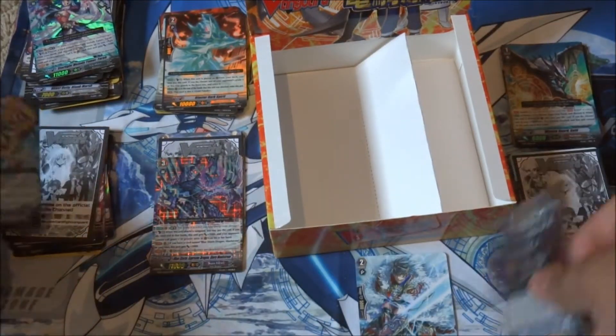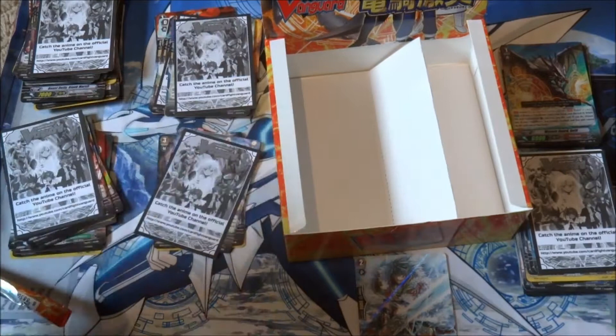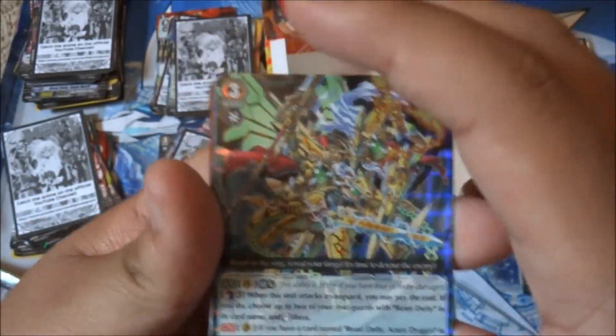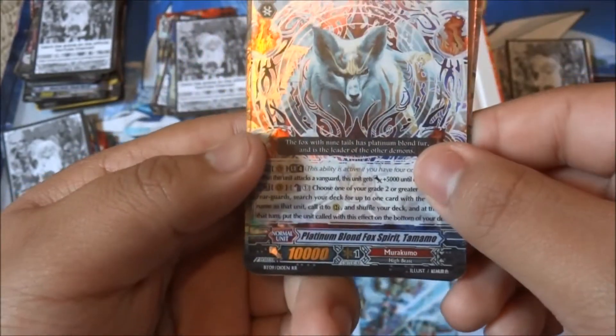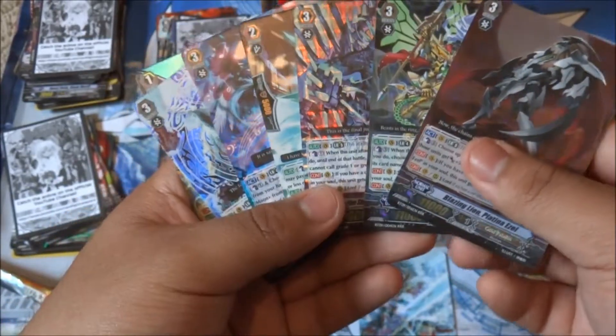Alright, let's have a quick recap. First up we have Blazing Lion Platinum Zelle - not an SP, but still pretty cool. Ultra Beast Deity Illuminal Dragon. Then we got Blue Storm Supreme Dragon Glory Maelstrom. And then we got Blaster Dark Spirit and Starlight Melody Tamer Pharaoh. We got Platinum Blonde Fox Tamanu. And lastly, we got Wyvern Guard Gold. So pretty good box. As of now, all the cards are up for trade.